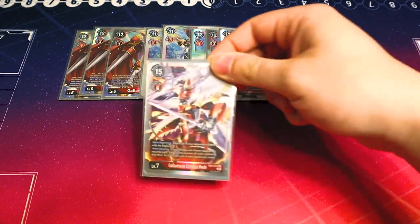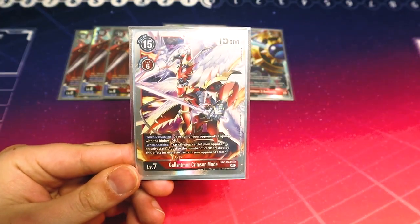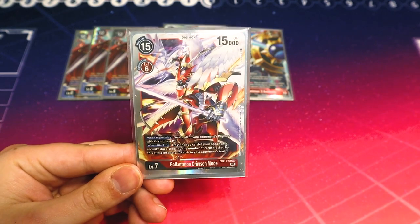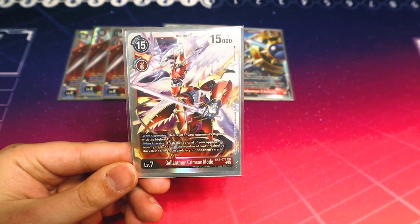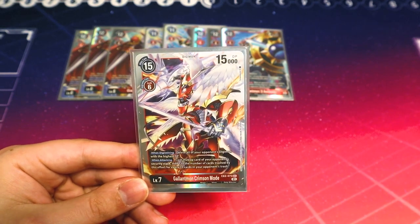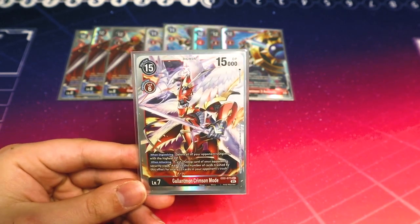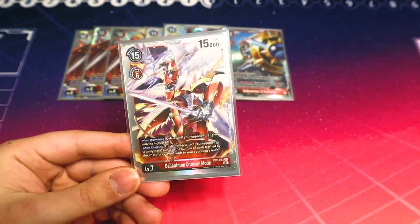For the last Mega in our deck, we're running one copy of Crimson Mode — our finisher. When you digivolve, you delete all of your opponent's highest DP Digimon. When this attacks, you trash the top of your opponent's security, and then for every 10 in their drop, you trash an additional security. This is really good against the Beelzemon matchup and helps you finish the game after blowing up your opponent's board and increasing their trash. If your opponent has one or two security stacks left and you go into this, you should be winning the game.